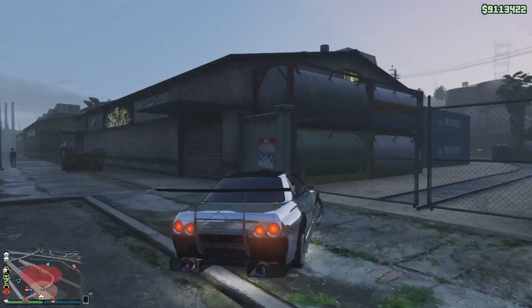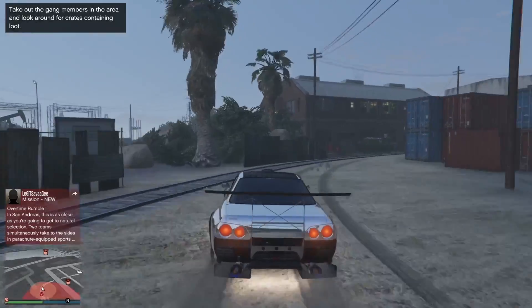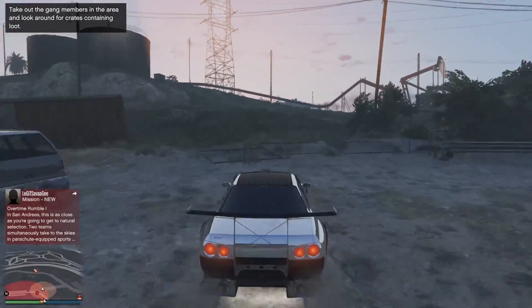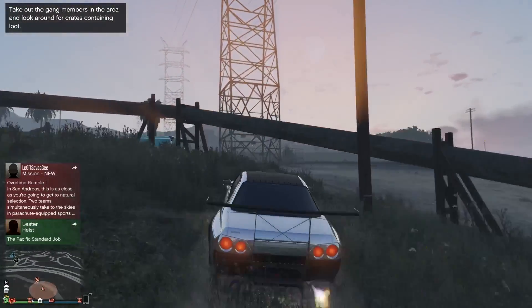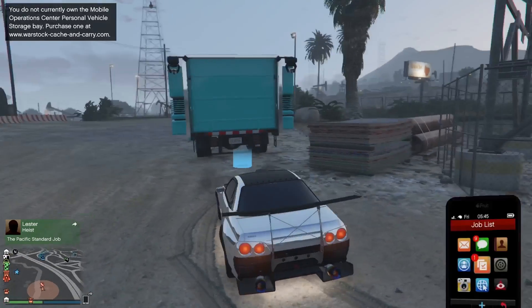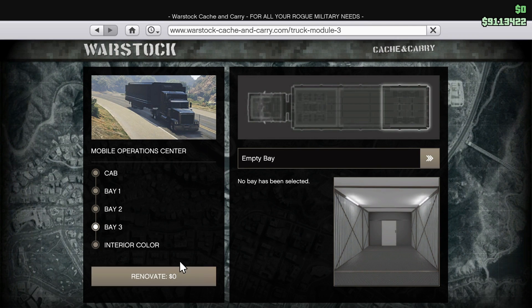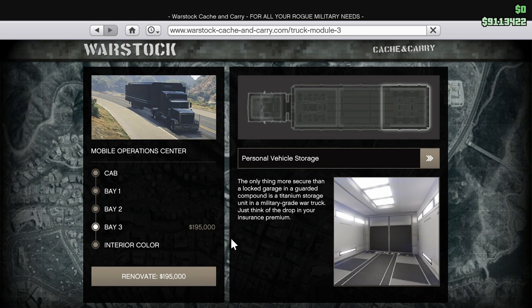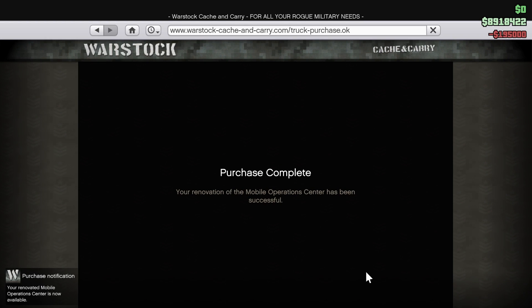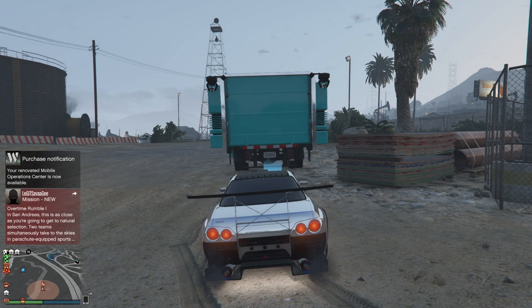The best way I can describe it: as soon as you hit X, spam triangle — almost simultaneously, but not quite at the same time, just a smidge off. As you can see, you have to buy the MOC storage again every time you want to duplicate. If you do not get the timing right and you spawn out on foot with the car not under the map, you will have to buy the personal vehicle storage all over again. Right now this is the only money glitch out, so if you can hit it take advantage; if not, wait for the next one.